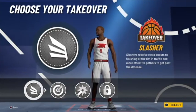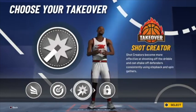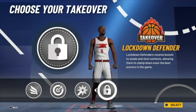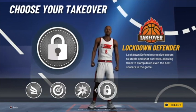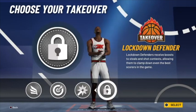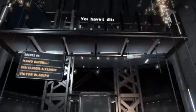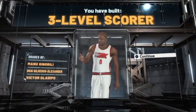I can get slasher takeover, shot creator takeover, or lockdown takeover, but I'm gonna do lockdown takeover. When y'all see this build y'all are gonna be surprised. My official guard build is a D-level scorer — I take the chase of Manu Ginobili, Shai Gilgeous-Alexander, and Victor Oladipo.